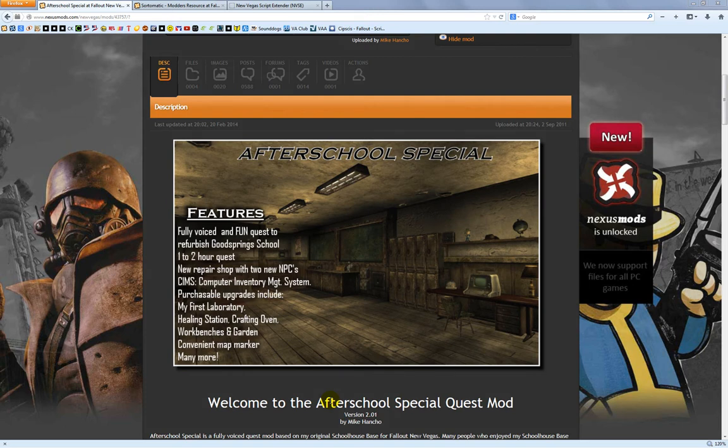Hello everybody, this is Mike Honcho from the New Vegas Nexus, mod author of the After School Special mod, the New Bison Steve Hotel and Lucky Casino mod for Fallout New Vegas, and the Helgen Reborn mod for Skyrim. I've recently updated my After School Special mod and Bison Steve mod to the Sort-O-Matic system for sorting your inventory and managing your gear.